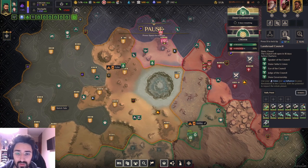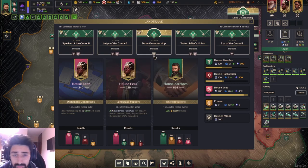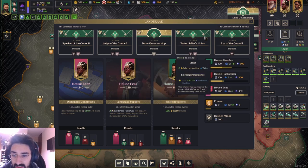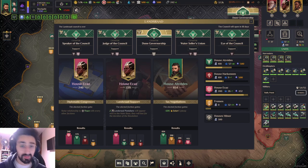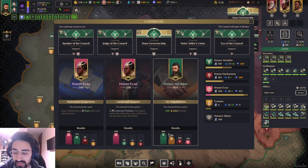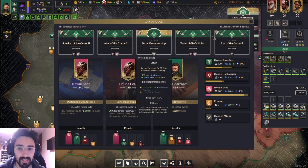The next way to win is Dune Governorship, right here under Politics — that's what this win condition is called. To get it, you need to fill the requirements: 450 Landsraad standing and at least one charter. A charter is right here — I have all four, because Atreides get these very easily and some were bought. Then you need to win the voting, just like voting for a president. I'll explain that in another video. That's another way of winning.